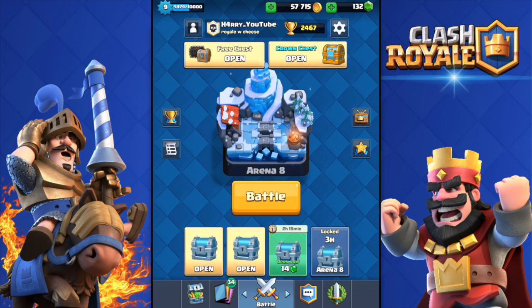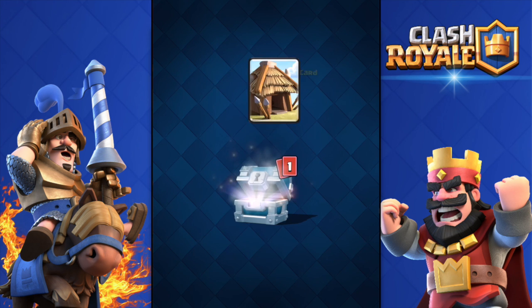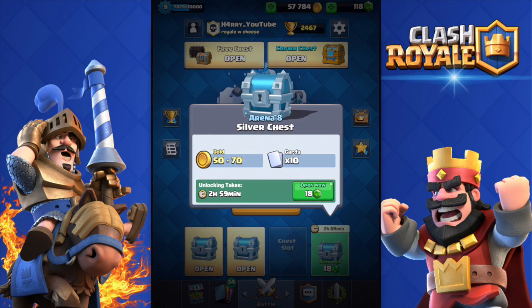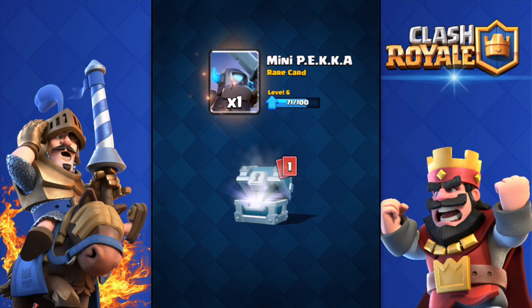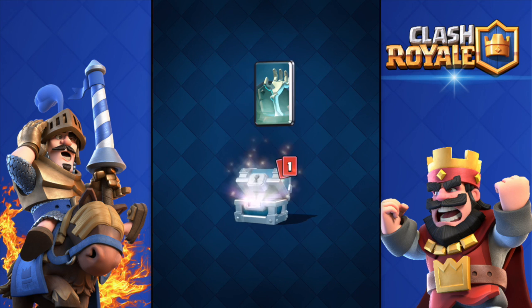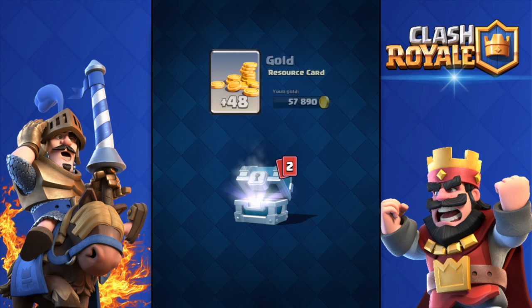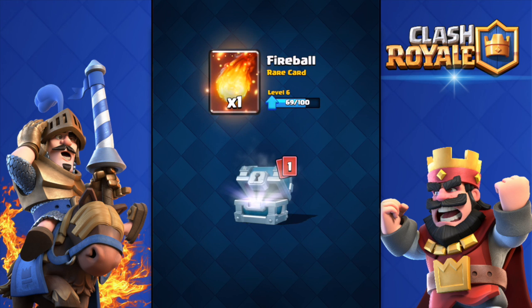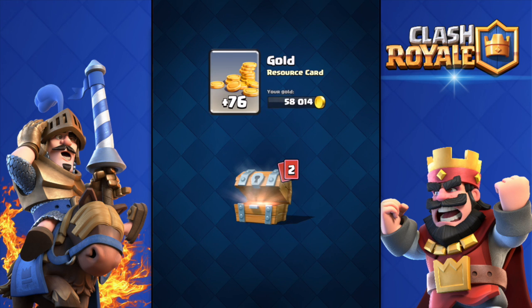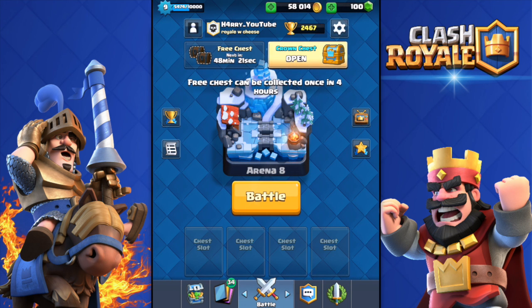I'll be hosting tournaments in the next couple of days with my friend Dan the Hero, so look forward to those. Let's get straight into the openings. First silver chest: 69 gold, one Goblin Hut, nine Zaps. Another chest: one Mini P.E.K.K.A and nine Goblins. Another silver chest — come on, just give me the Ice Spirit. Fireball and eight Barbarians.